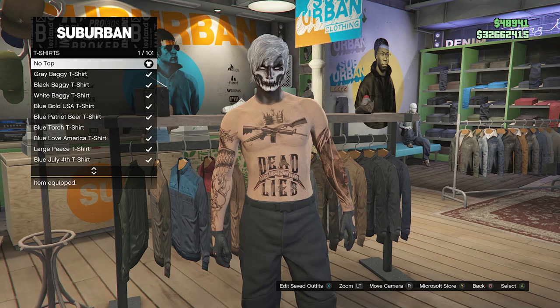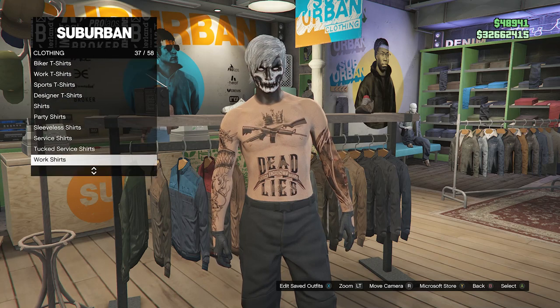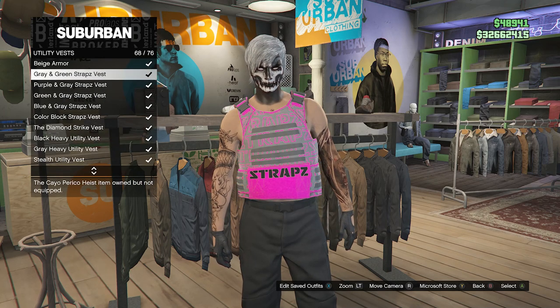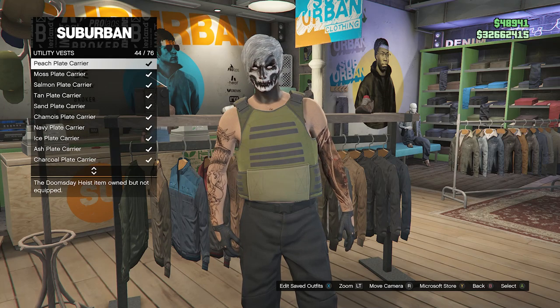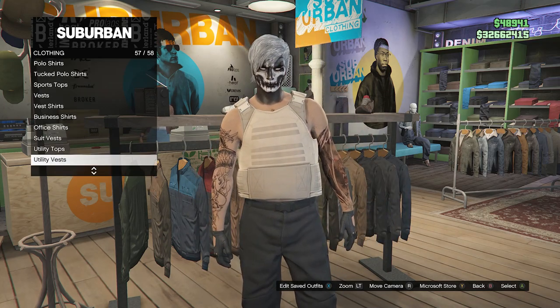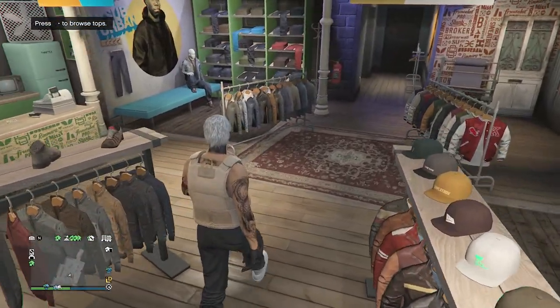After you've done this, you can then back up from t-shirts, scroll down until you find the utility vest, which will be on slot 57, and you're going to look for the peach plate carrier. For me, it's going to be on slot 44. After you equip the peach plate carrier on your character, back out of the tops, and that's pretty much it.